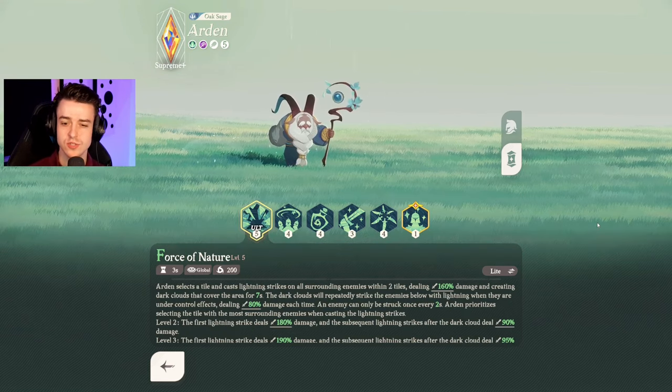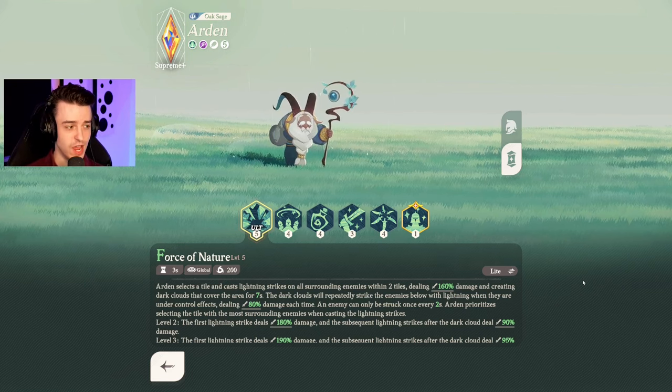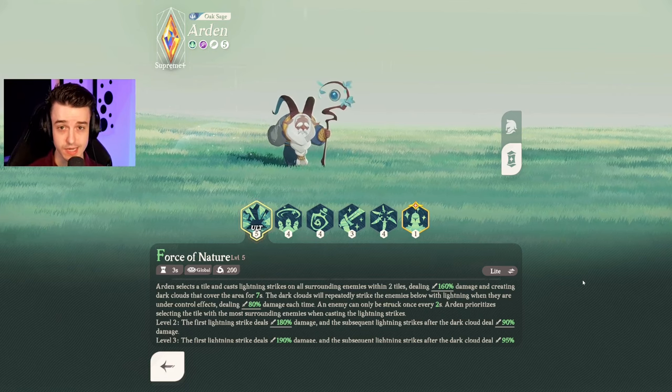In more dedicated control teams, Arden has seen a surge in play, especially later on in the game, because he gains massive bonuses when enemies are controlled and his damage numbers can be absolutely ridiculous. Do not sleep on this guy — Arden can be devastating. He himself also has some pretty strong control effects, so when combined with heroes like Karolina and Aaron, Arden can be really powerful, and it's a very popular strategy in late-game PvP.